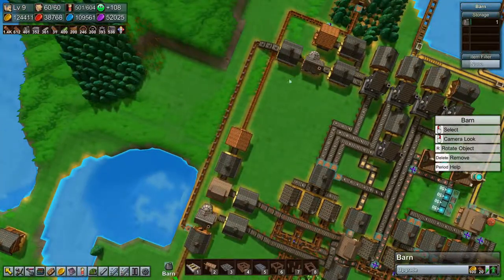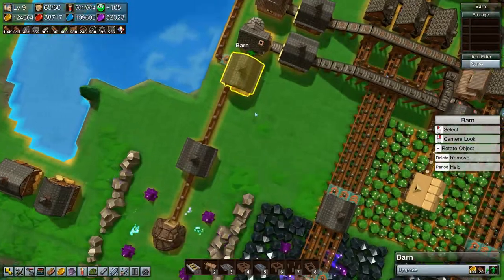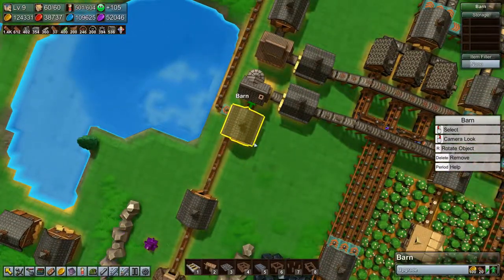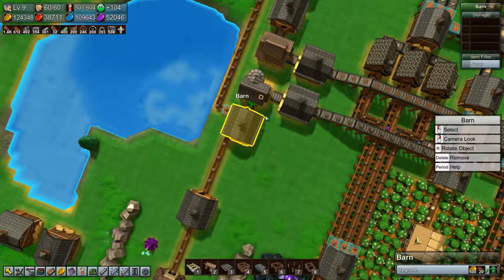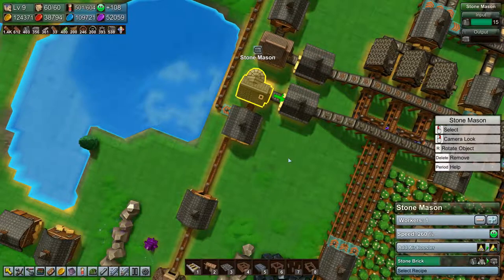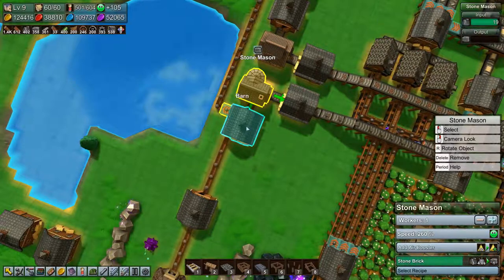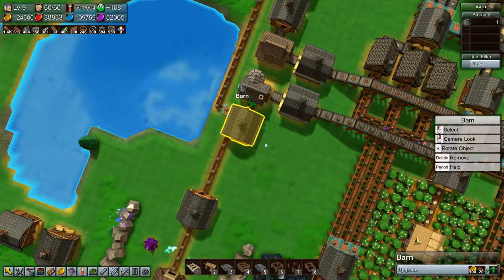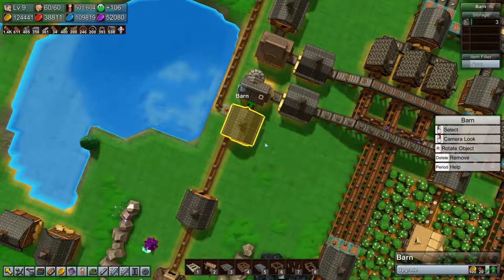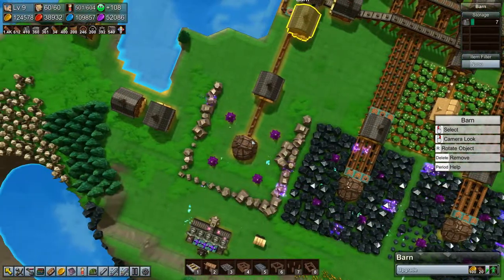Right, we're backing up on stone up here so that's good. That means we should start backing up on stone in here sometime soon. It is getting more stone than it can use right now, so the input is filling up, which means we'll start getting stone in the air — yeah, look at that.